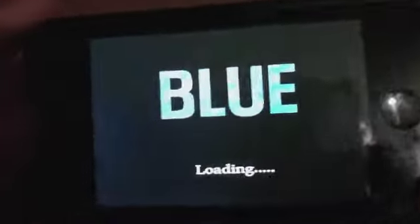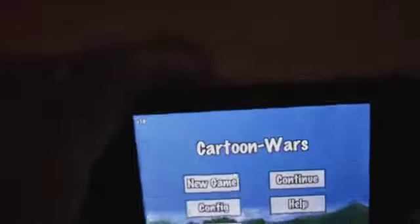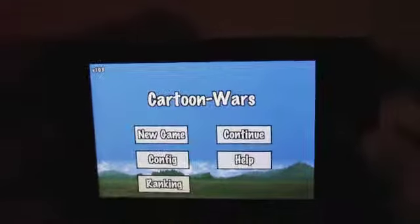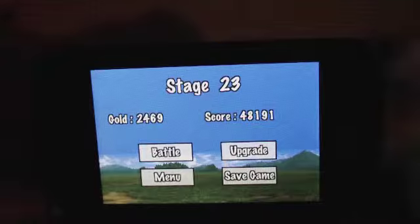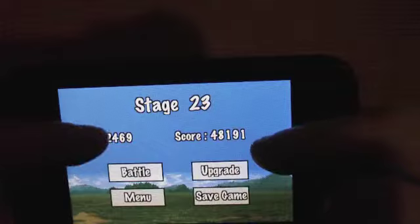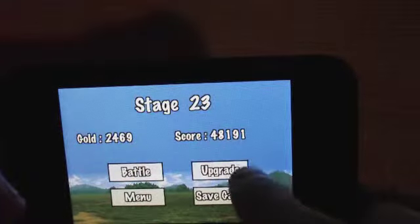So let's load the app back up here and look at the actual gameplay. As you will see it's a very basic kind of gameplay. I'm going to click continue since my gameplay has already been going. You get a score point and you get gold, and I'm at stage 23 — it's taken me a little while — and you have options here.